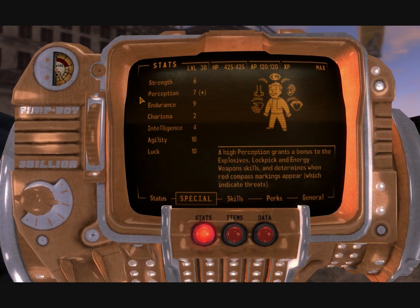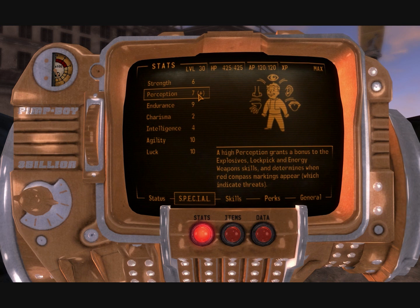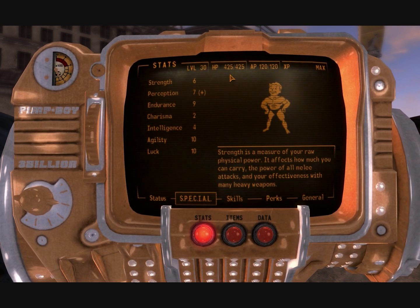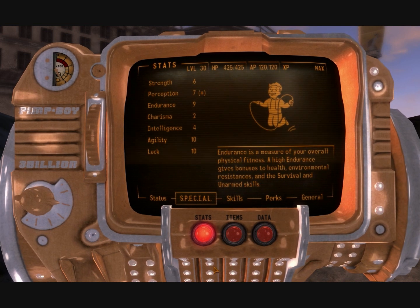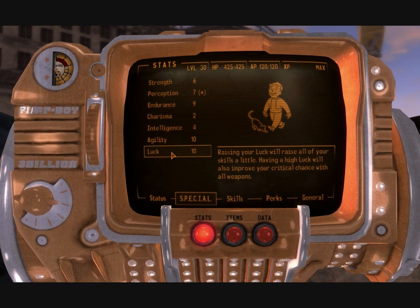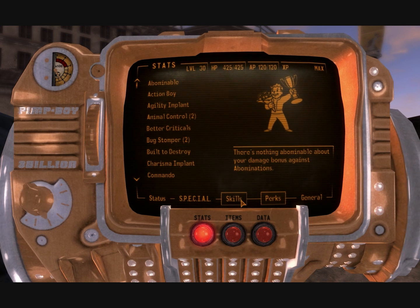The reason I have seven perception is one of my items — my helmet — actually boosts my perception. So normally I'd have six. But you do need six strength, six perception, ten agility, and ten luck to make this strategy work.